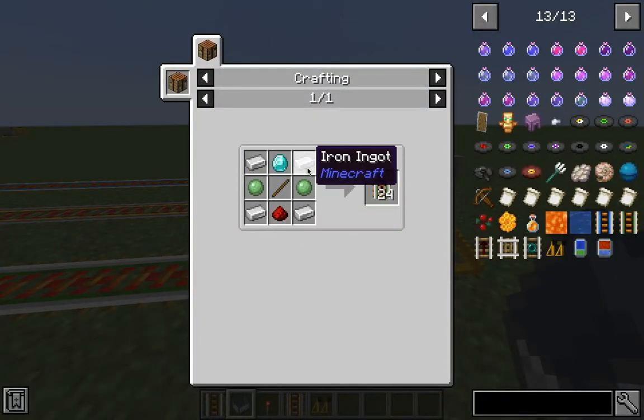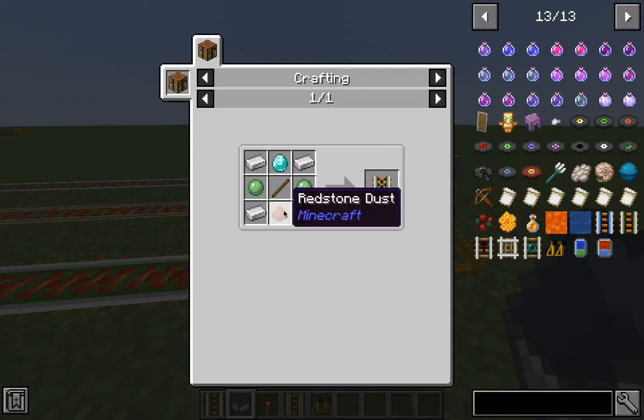The crafting recipe for the speed clamp rail is 4 iron ingots at the corners, 2 slime balls at the sides, a diamond, a stick, and redstone dust at the middle row.